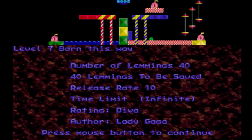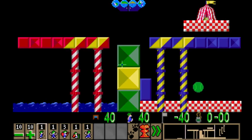Let's continue on. We're on level seven, Born This Way - baby, I was born this way. And clearly the lemmings on this level are going to be born to be freaking amazing. It looks like they're going to have swimming, gliding, climbing, and floating capabilities. Maybe it's like four hatches and you get some of each type. This is by Lady Gaga. We've got to save all 40.